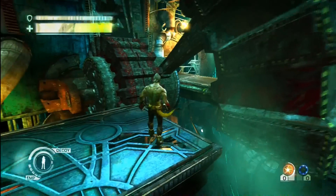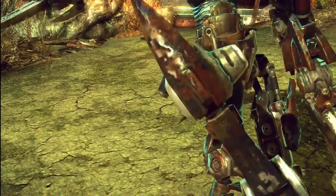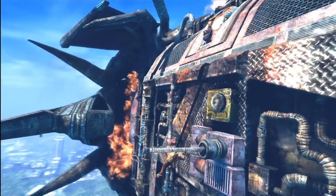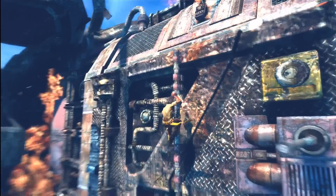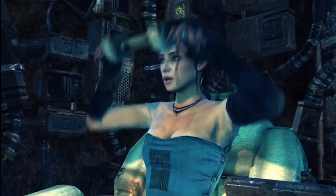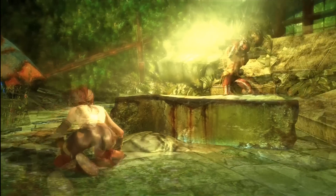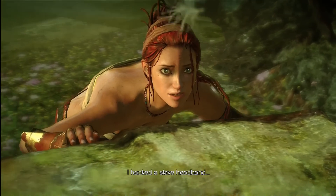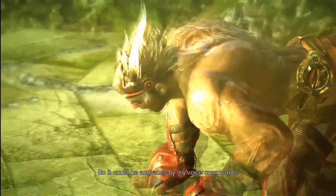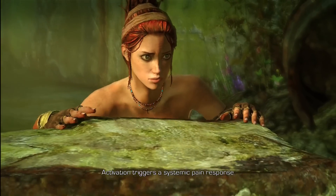Enslaved is set in a post-apocalyptic future. Most of the human race has been destroyed by a global war, leaving behind mechs that still function to kill. You play as Monkey as you escape the slave ship. In the process, you meet Trip. She places a slave headband on Monkey, which forces you to follow her orders, and if she dies, you die. Trip forces you to help her to return to her village, and the story continues from there.